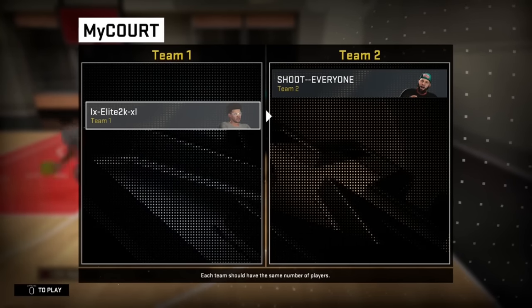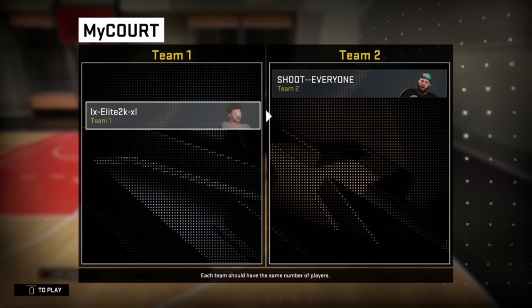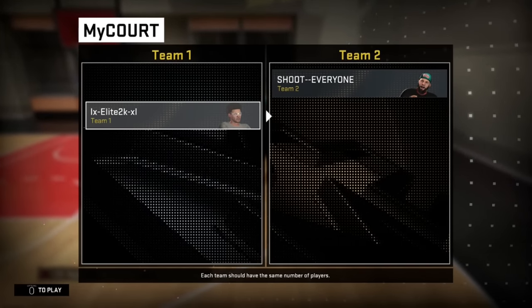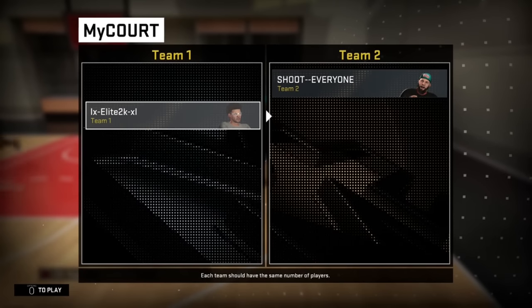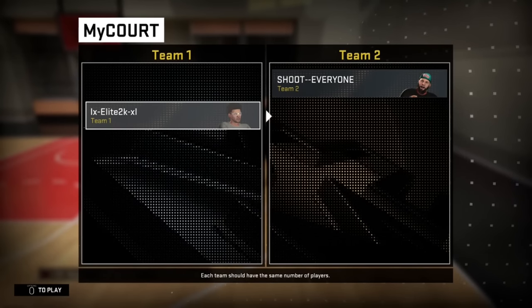Okay guys, make sure you listen. Put you on team two and me on team one, but don't start yet because I gotta tell you what to do. When you hit start, it's gonna load up. Once it's done loading, you're gonna be viewing this side of the court - like when you're spawning in to another person's My Court, you'll be viewing this side of the court. As soon as you see that, you're gonna hit circle so the nav menu pops up, and you're gonna count like one, two, three up to about eight.